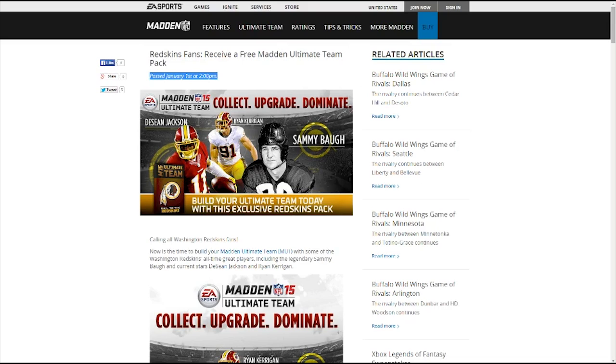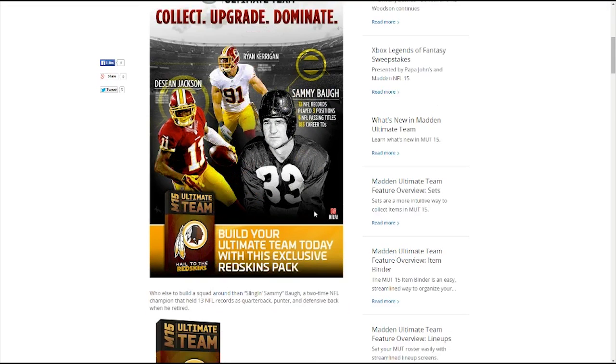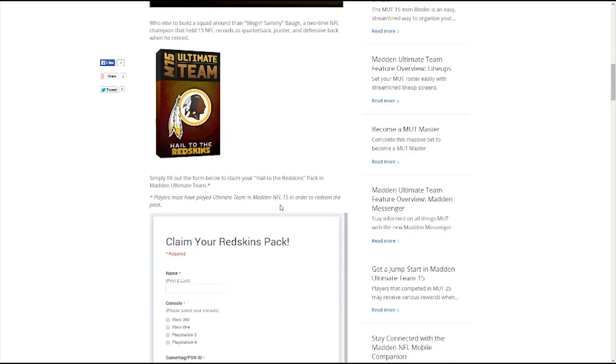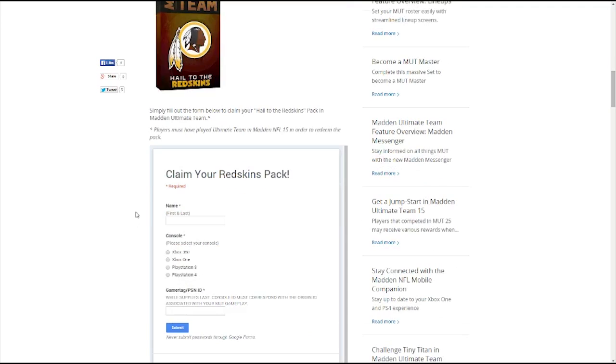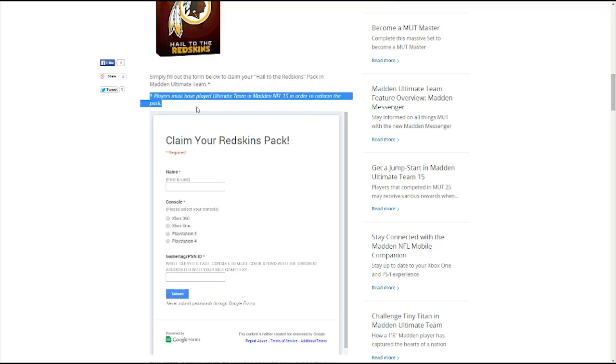But that's pretty interesting. I have never seen anything like this before where all you have to do is just go on and sign up to get a free pack. I will leave a link in the description below where you guys can click on it and it'll take you right to the page and you can sign up. You'll see what I see on my screen right now. And basically as you scroll down here — collect, upgrade, dominate — build your ultimate team today with this exclusive Redskins pack. I don't know if it's limited supplies only or what the deal is, but all it says you have to do is simply fill out the form below and claim your Hail to the Redskins pack on Madden 15 Ultimate Team. Players must have played Madden Ultimate Team in Madden 15 to actually redeem the pack.